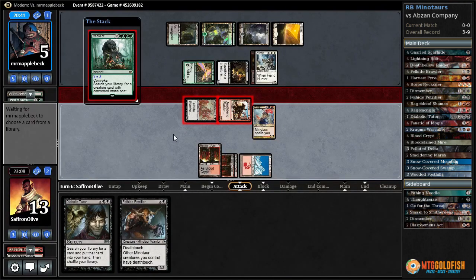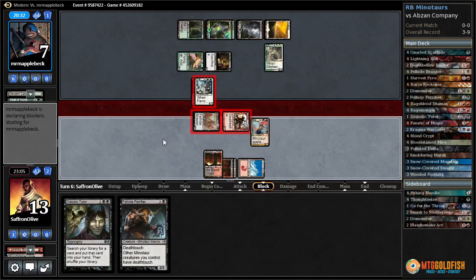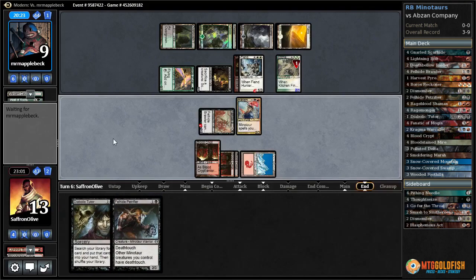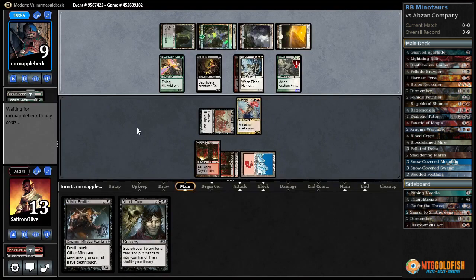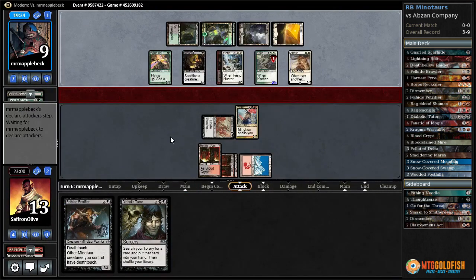How many Fiend Hunters does this deck play? They get Kitchen Finks — still annoying. Goes up to seven, blocks, blocks. Persist goes up to nine — pass the turn. Opponent has one card in hand and we do have a Diabolic Tutor and this Petrifier. Another Chord of Calling — good god, Chord x2. That's the third Chord. Let's see what we draw.